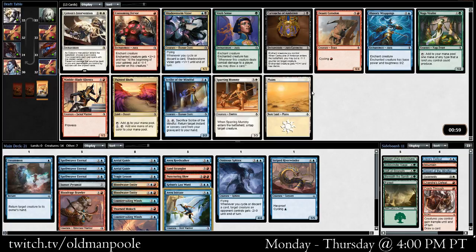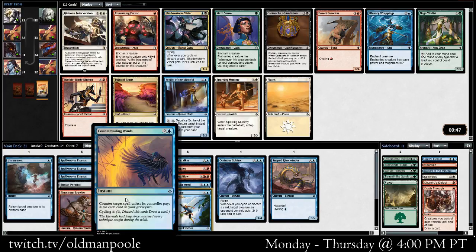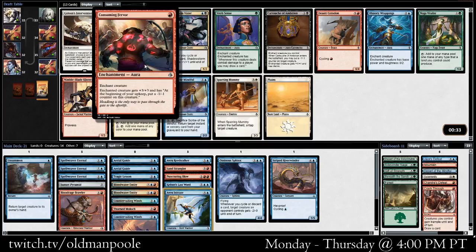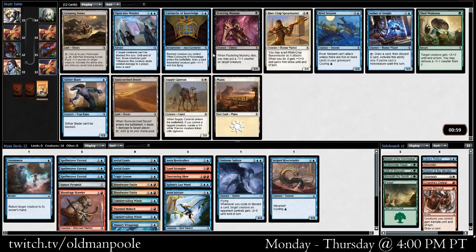Illusionary Wrappings or Consuming Fervor. I don't love Wrappings, although it is better if we're in the air. Consuming Fervor is pretty good if we slap it on a flyer — we are playing maybe kind of a tempo-y deck. We just drop it on like an Aerial Guide and it gets in for a lot of damage pretty fast. I have a really tough time knowing when I want this card and when I don't. Illusionary Wrappings I'm a little bit more confident in. Maybe the Fervor's better — I should maybe commit and try and figure out that card a little bit better but haven't yet.